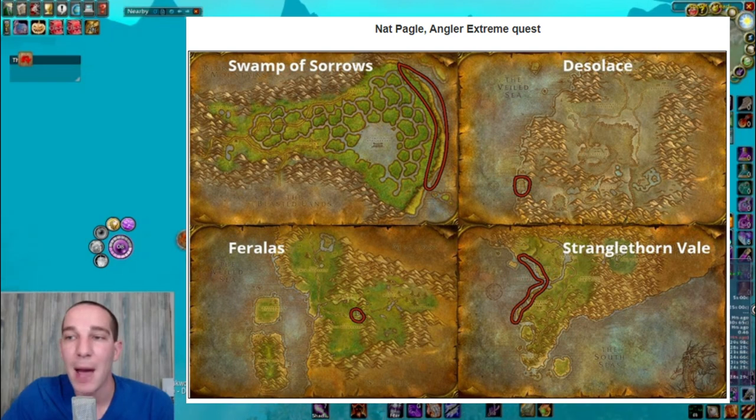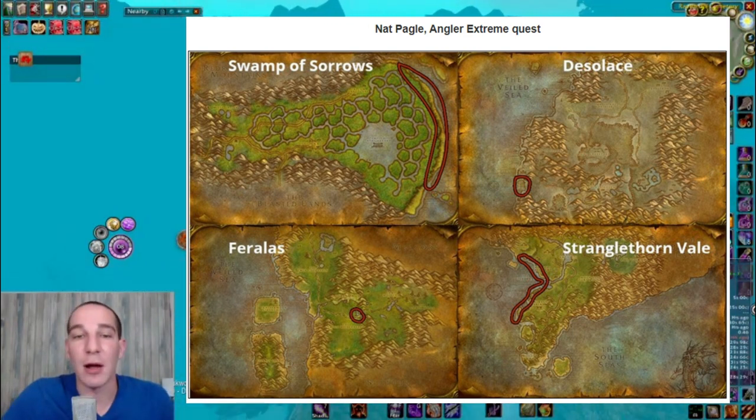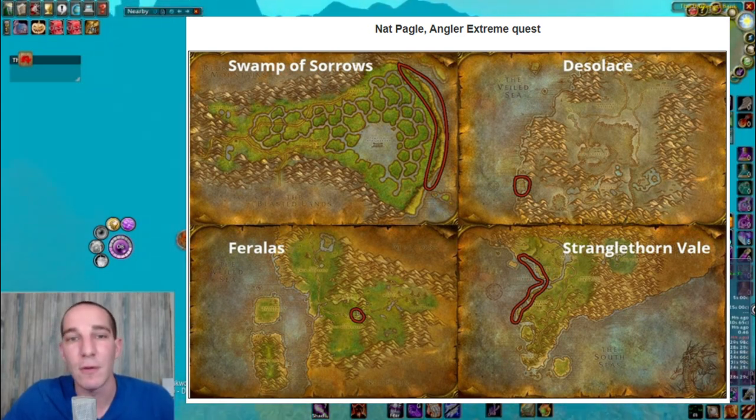I'll put that map up so you can see the exact locations where you need to go. There's Swamp of Sorrows, there's Desolace, Stranglethorn Vale, and Feralas - all four places you have to go and fish a very specific item. Sometimes you'll get it on the first shot, sometimes it takes 5-10 minutes. It's a super easy quest but it does take a little bit of time flying around.